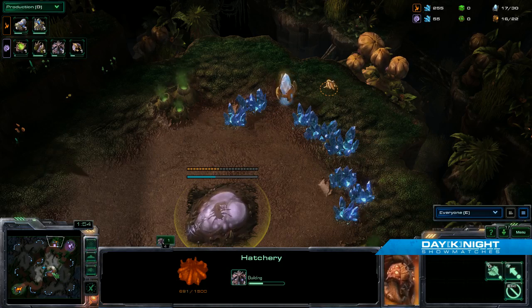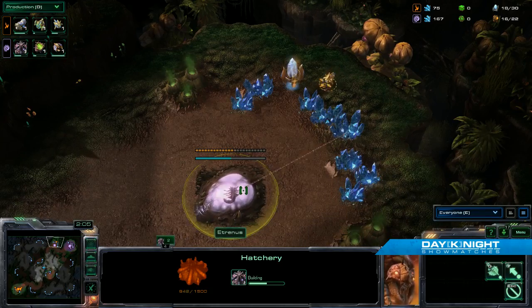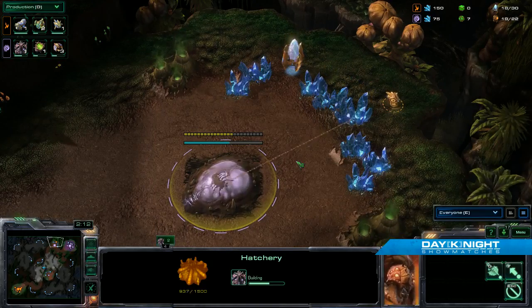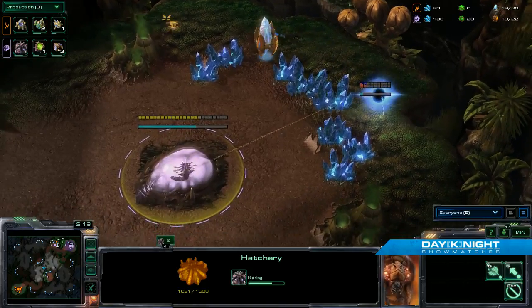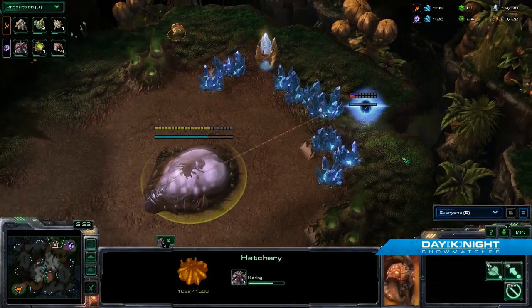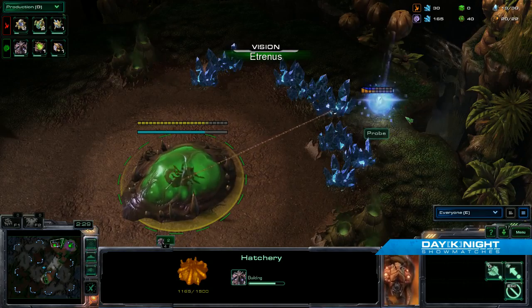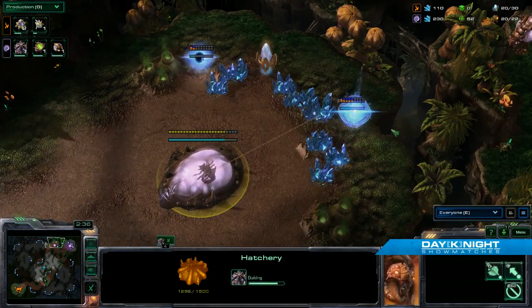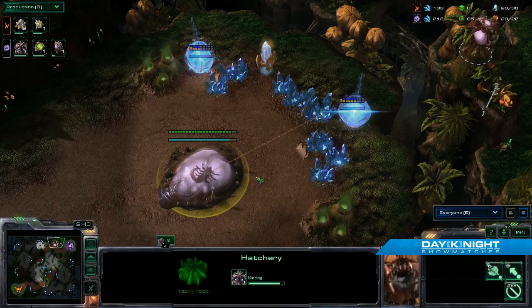Presumably he sees a spawning pool coming out. If a couple cannons get up — or Probe forgets to build them by the time the hatchery finishes. I hope he's moving over to check with the Overlord. He's going to be there real late. Once these get started, holding this is very, very hard. But I don't think the structure of the map lends itself all that well to this, as it does in some maps where you can just tuck things into a corner.